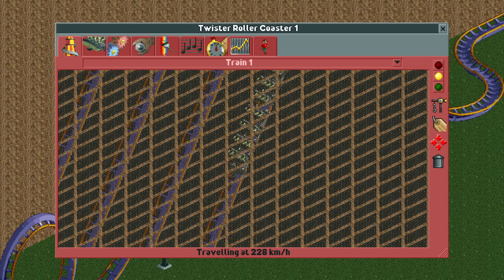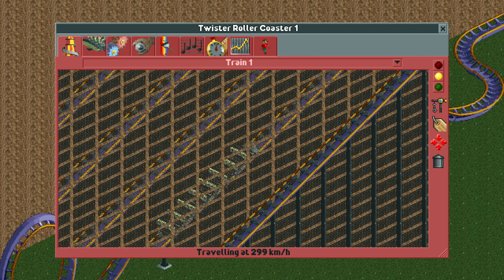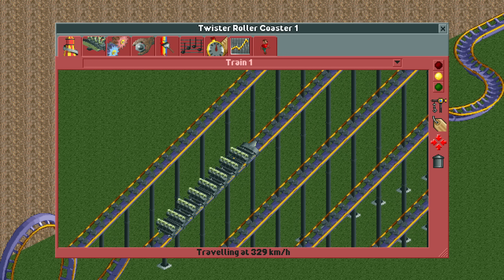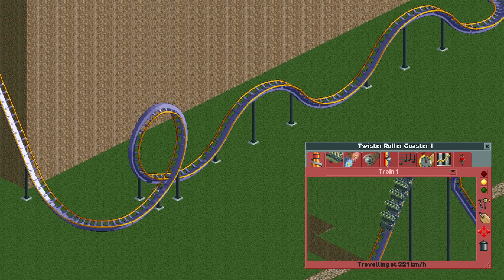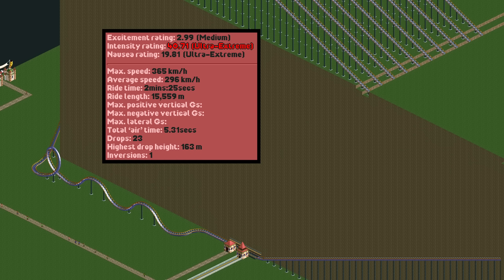After just one drop it already reaches 250 kilometers per hour, and quickly after that we pass 300 kilometers per hour. Eventually we settle for a top speed of 365 kilometers per hour — even faster than Usain Bolt can run. At the end of the final drop there are a small unbanked turn, a vertical loop, and two bunny hops. The 365 kilometers per hour through a vertical loop produces a massive, life-ending 25.26 positive vertical g's. Despite the lack of a small level-to-steep track piece, it manages to get higher negative g's than the vertical drop coaster at minus 10.08, and absolutely shatters its lateral g's with 14.67.